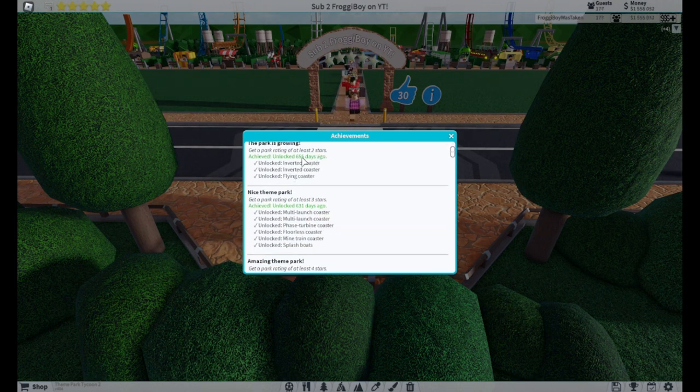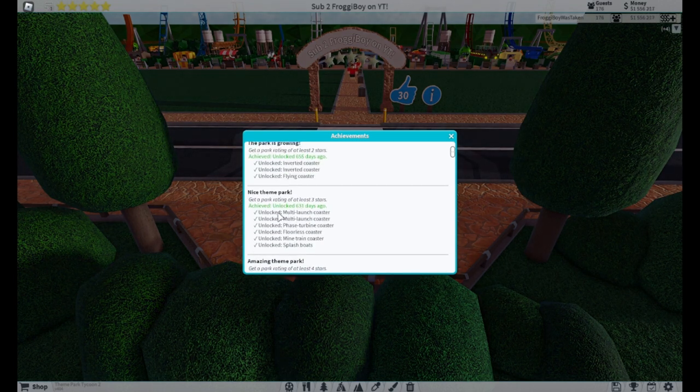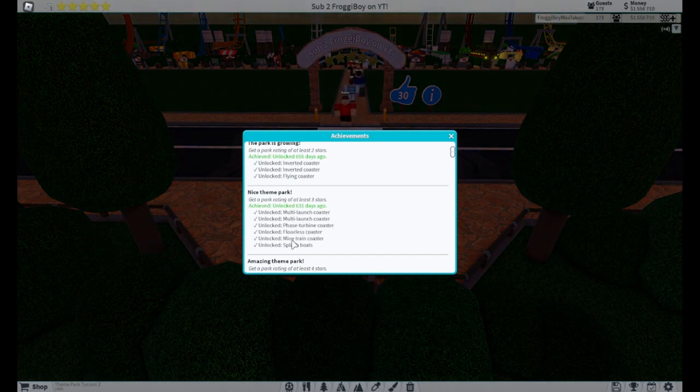For getting a rating of at least two stars, you will unlock the Inverted Coaster, the Second Inverted Coaster, and the Flying Coaster. If you get a rating of at least three stars, you will unlock the Multi Launch Coaster, the Second Multi Launch Coaster, the Phase Turbine Coaster, Flowless Coaster, Main Train Coaster, and Splash Boats.